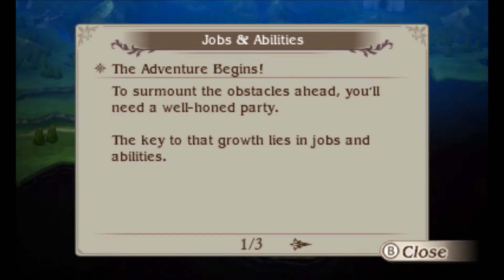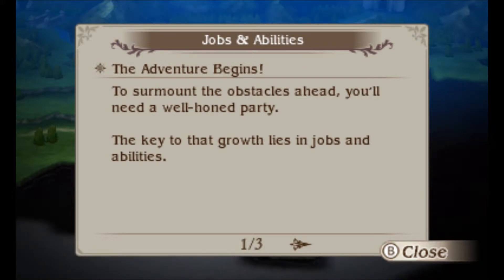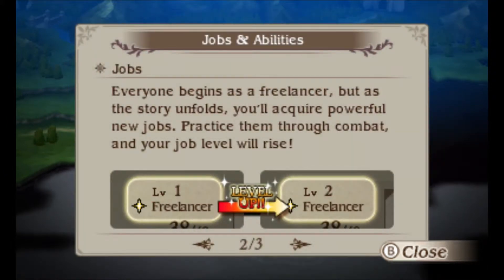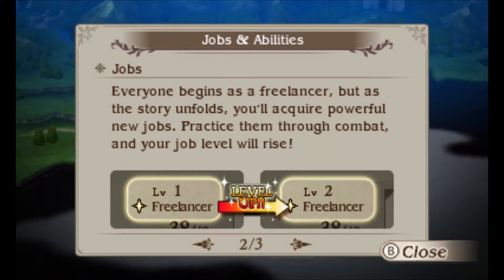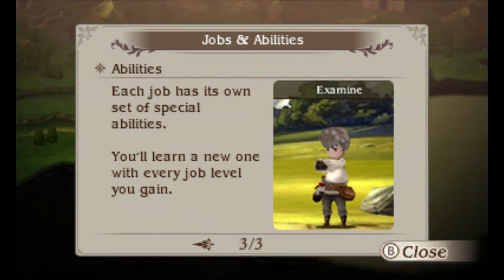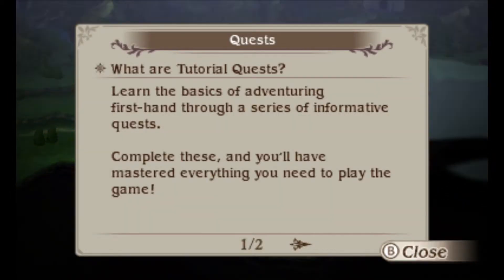Jobs and abilities: to surmount the obstacles ahead you'll need a well-honed party. I only have one guy right now. The key to that growth lies in jobs and abilities. Everyone begins as a freelancer, but as the story unfolds you'll acquire powerful new jobs. Practice them through combat and your job will rise. Each job has its own set of special abilities — you'll learn a new one each job level.